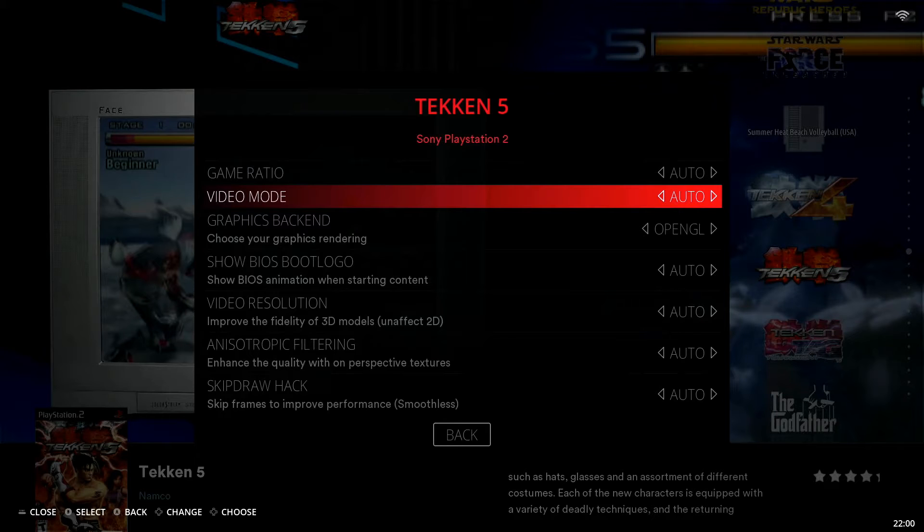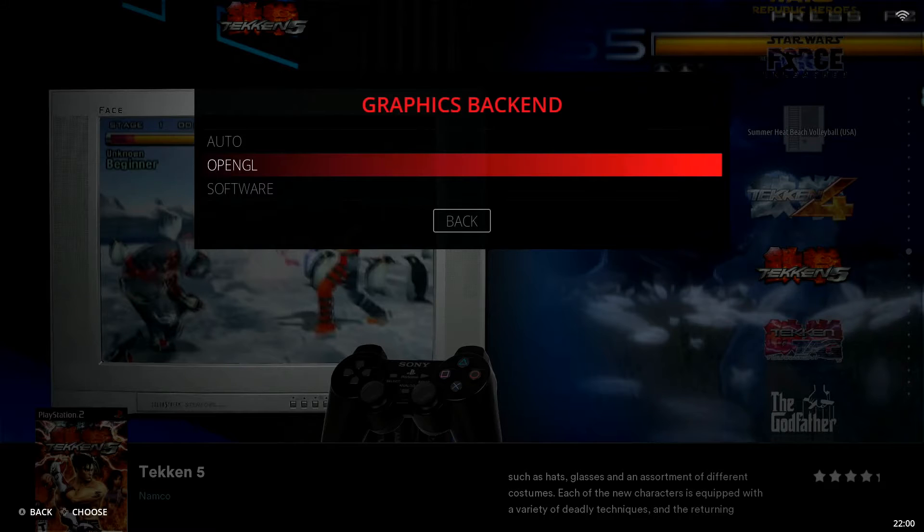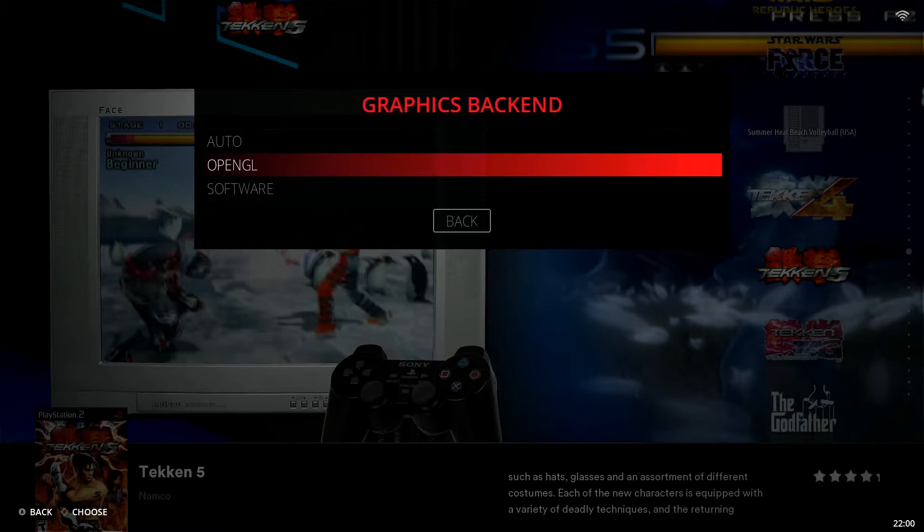Graphics Backend has two options: OpenGL and Software. I find that OpenGL works much better — in fact, I haven't found anything in my PlayStation 2 experience where OpenGL causes any issues. I think it's the better graphics backend across the board so far. There may be some titles where it's not the best option, but I haven't come across any yet.